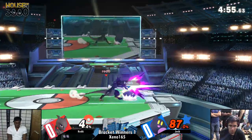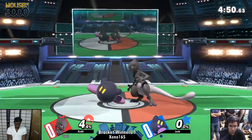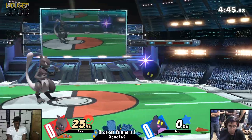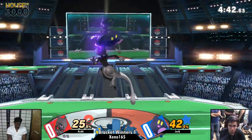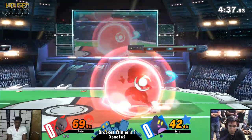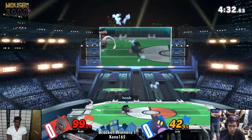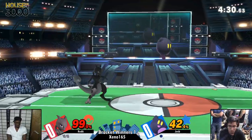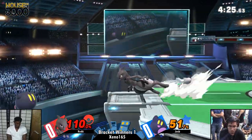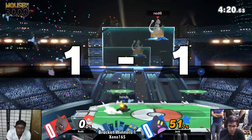Correct me if I'm wrong, but didn't they adjust the reflection of Mewtwo's side B to not refresh the projectile's lifespan? I think so. In Smash 4, that side B would have basically refreshed the time of the Kirby air cutter, and then it would have hit. But here it just ran out right away, which is like a weird nerf. I don't think it was supposed to do that in the first place — I'm pretty sure that was his only projectile in Smash 4 that could do that. Maybe, because if that were the case it would have been an error.